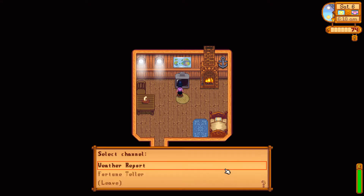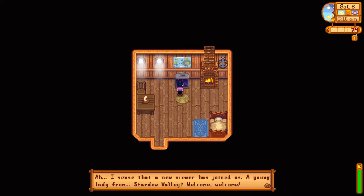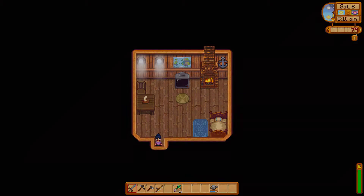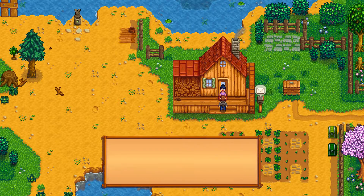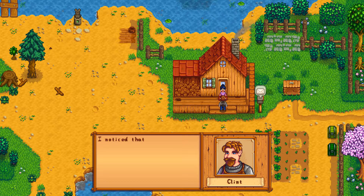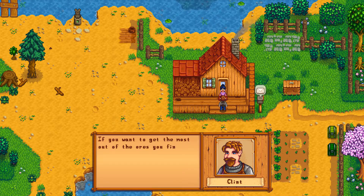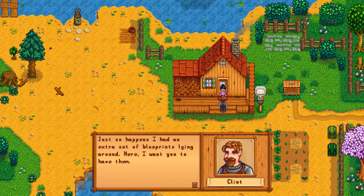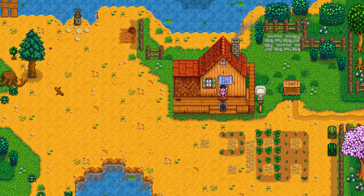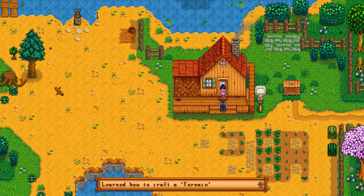It's going to be setting in clear tomorrow. The spirits are not happy. Oh, that's fantastic. I'm going to walk out and walk into Clint because I found an ore somewhere, and he's going to tell me how to make a furnace for that. He just happened to have an extra blueprint lying around. Oh, that Clint.